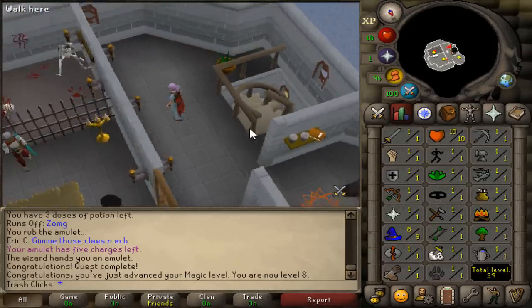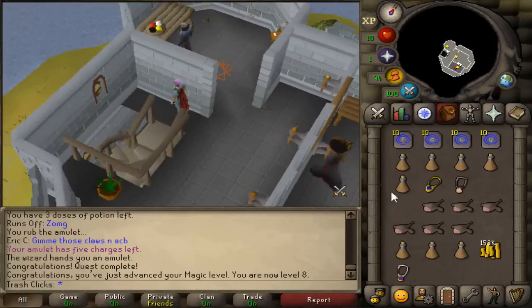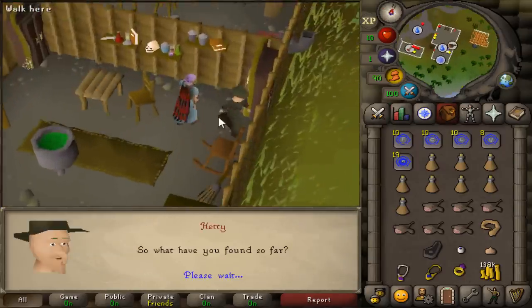You really don't even need magic for this build, but you can get quite a few levels if you want to. So I'm just going to get a bunch of quests out of the way. The next one is Witch's Potion, which should get me 10 or 11 magic.